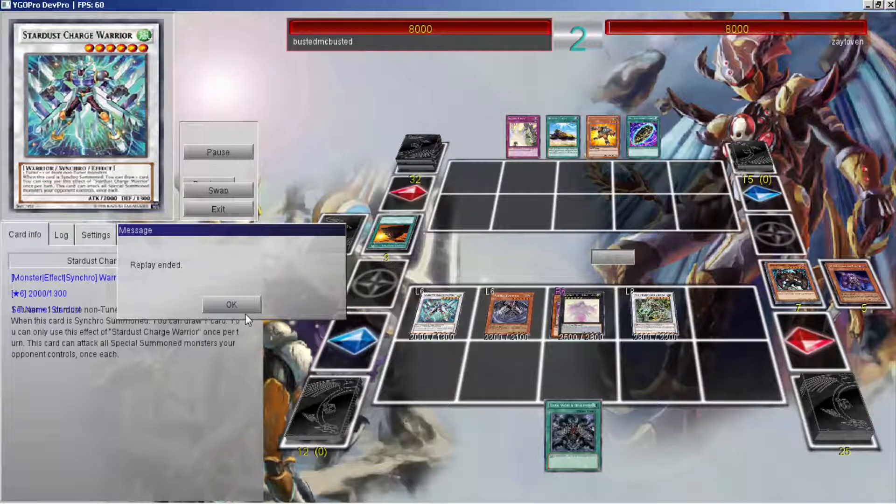Everything goes together — and see, this is exactly why I want two Farfas, because sometimes you have to use Farfa early game, and if I wasn't able to OTK I still had another Farfa for my Beatrice to send.